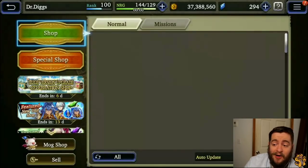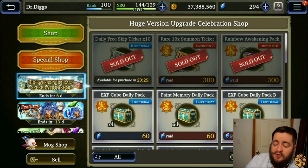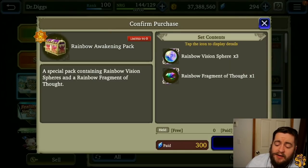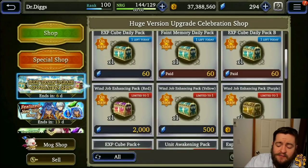In the version upgrade celebration shop, you have a 300 paid vizior rare 10-time summon ticket — buy that right away, 100% worth it. There's also the rainbow awakening pack — 300 paid vizior for three rainbow vision spheres and one rainbow fragment of thought, which is a 2,000 vizior value. Buying this for 300 paid vizior is incredibly good. I would not recommend any of the other packs.